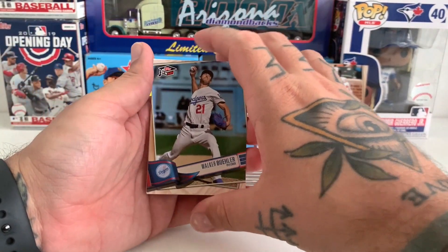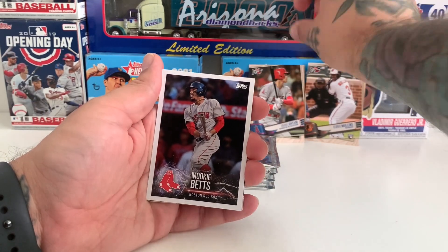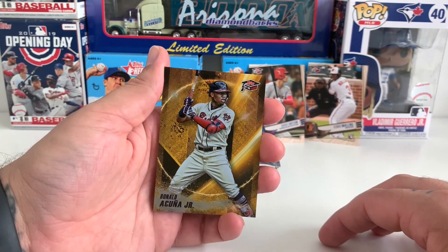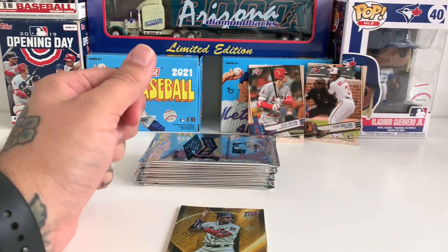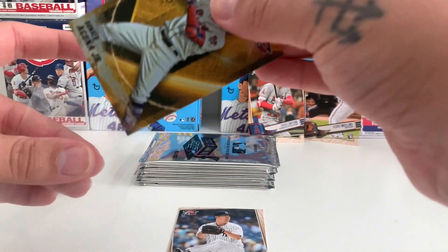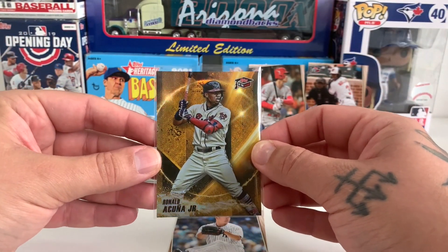We've got 10 packs to get through all in all. There's Walker Buehler, Shohei on the back, another Mookie Betts - and there we go, first gold card pulled: Ronald Acuña Jr.! Man, that looks awesome. Let's get some sleeves for these ones - I've got some around here somewhere. We'll probably get any gold cards we pull top-loaded as well, just so they don't warp and bend too much. They do look good though.